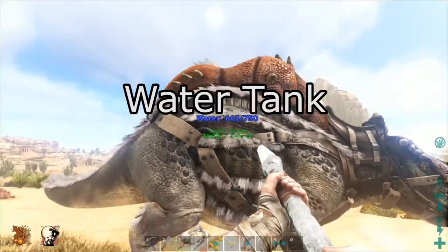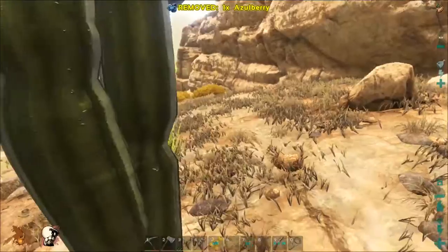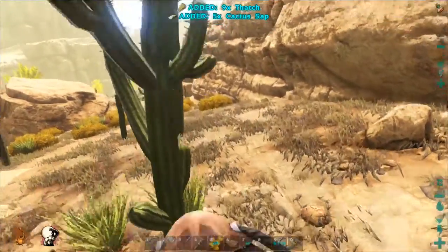Number two: The Water Tank. The Morellatops has the ability to store 750 units of water. This allows the player to essentially have a portable water tank, which in the harsh environment of Scorched Earth can be really useful.